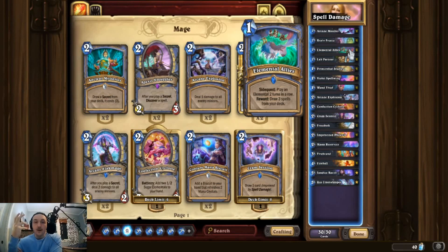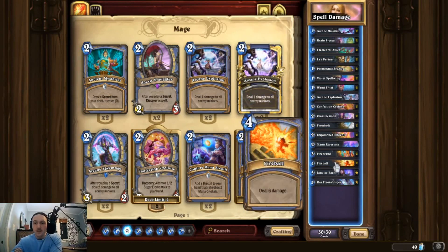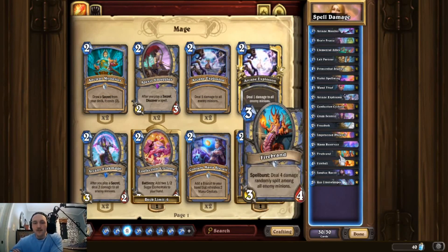The reason this deck requires some skill and practice is that at the most basic level you're looking to create lethal with Fireballs and tempo, but really what you're trying to do is figure out how all those pieces work together — that can be difficult. Arcane Explosion and Firebrand in this deck are great for aggro rogues, stealth rogues, and token druids. I'm currently nine and three, though knowing how recordings go I'll probably end up ten and ten.